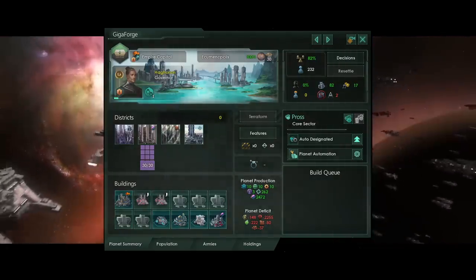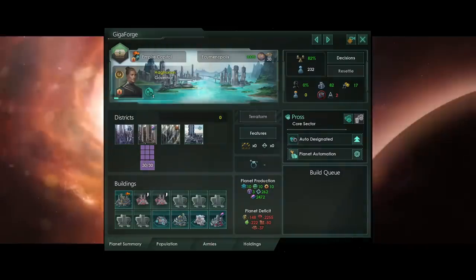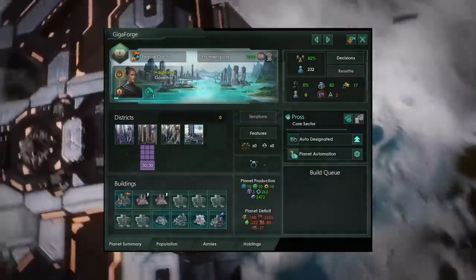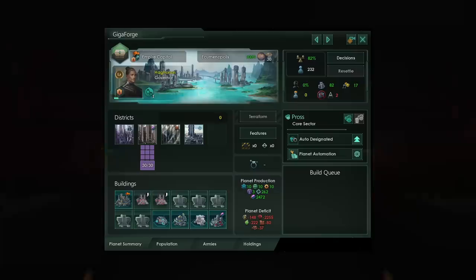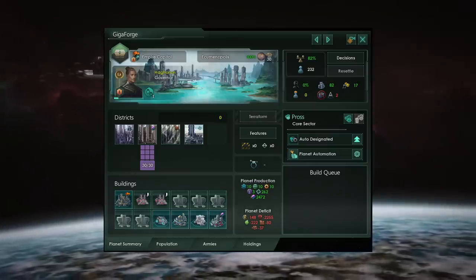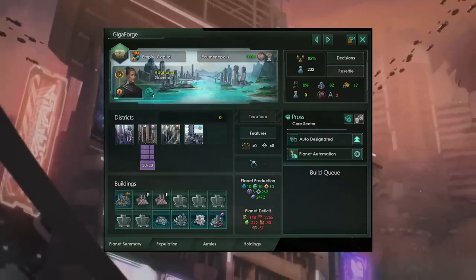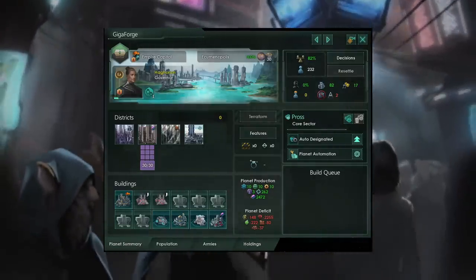The other things I notice: this planet is producing 262 unity. It has some politician and aristocrat jobs, a whole bunch of enforcers that produce a bit of extra unity, and there's also the comms relay building — so together that might equal 262, but I'd think it would be a little lower. Additionally, they're only taking 80 consumer goods in upkeep for 232 pops plus all the jobs taking up consumer goods, so the consumer good expenses seem low. And of course, there's that whopping issue where we're seeing a water planet and an ocean world instead of the ecumenopolis graphic. What do you think is going on? Let me know in the comments below.